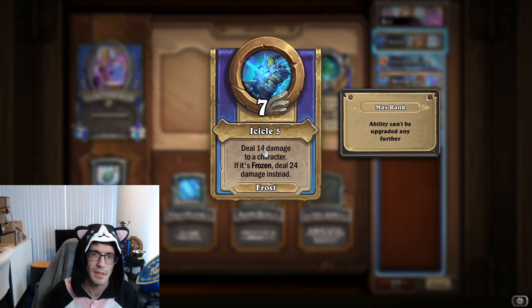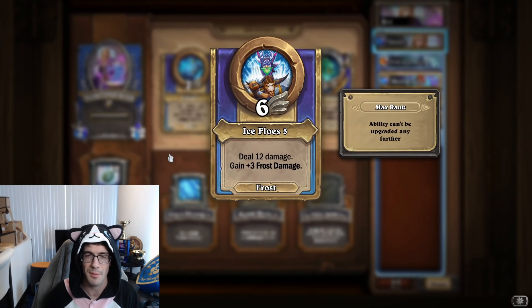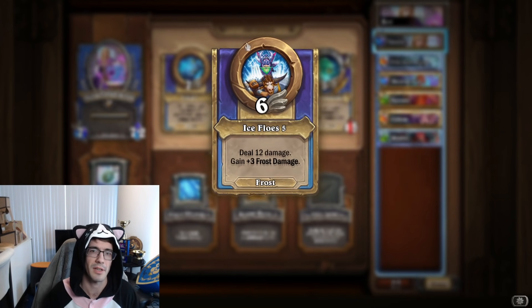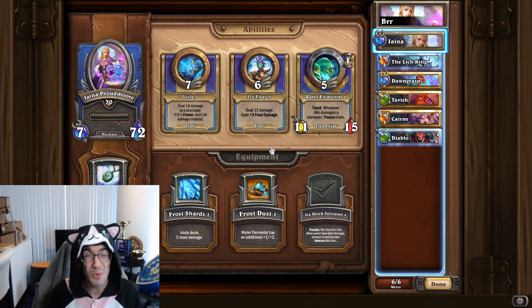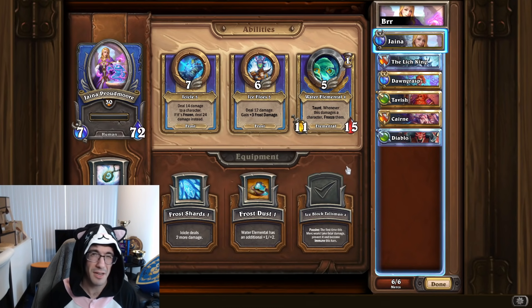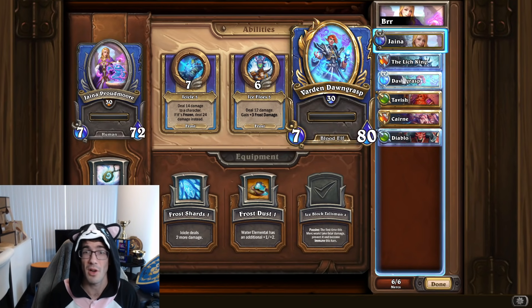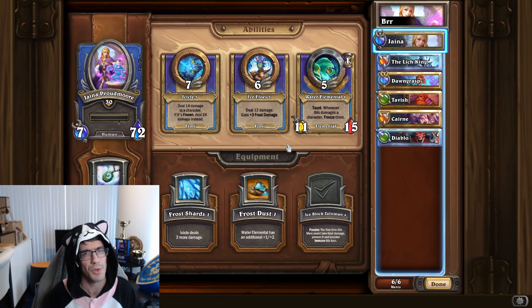Jaina. Ice Cull — deal damage to a character; if it's frozen, deal more damage. Ice Flows — deal damage and gain plus three frost damage. So similar to the other casters, Jaina's kind of like a ramp mercenary where she can ramp up the frost damage. Paired together with an Ice Block equipment which prevents her from dying on the first turn she takes lethal damage, you can do a lot of single target damage with Jaina, and she buffs up Dawngrasp, who does AoE frost damage, which you normally use to slow your opponents — but now adding ramping damage to that is nice. It lets you set up turns where you can knock out two to three units at once, giving you a swing turn.